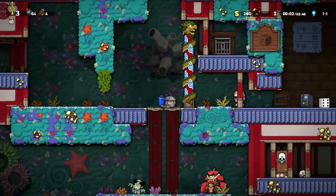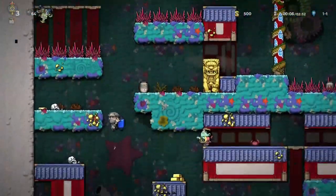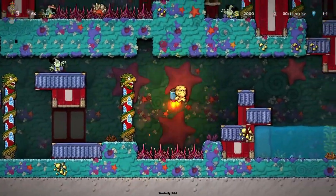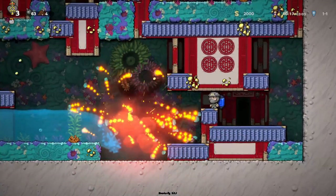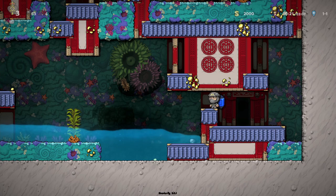Just like in the original Spelunky, water makes a triumphant return in Spelunky 2, with some new and improved features. For the most part, it's still very similar to water in Spelunky HD, with the main exception being that it actually flows and fills up new spaces if you blow a hole in the wall where it's currently sitting, instead of magically vanishing out of thin air like in the original.